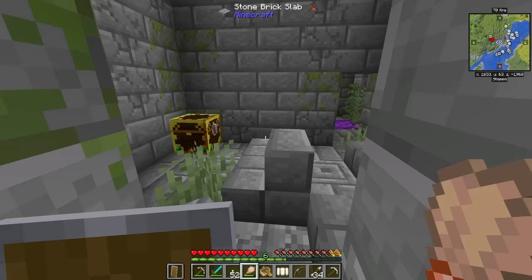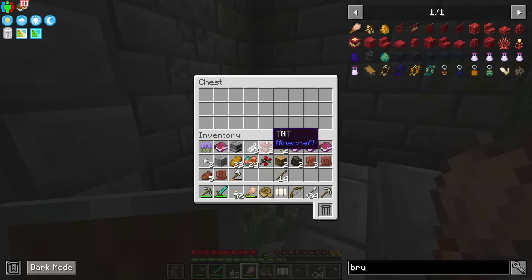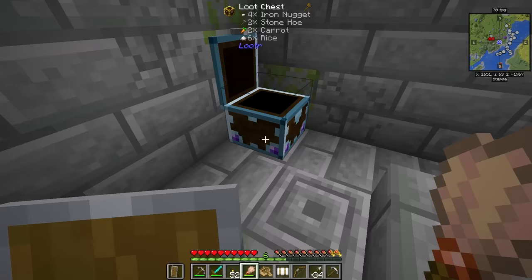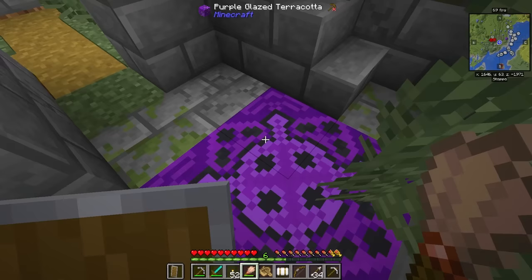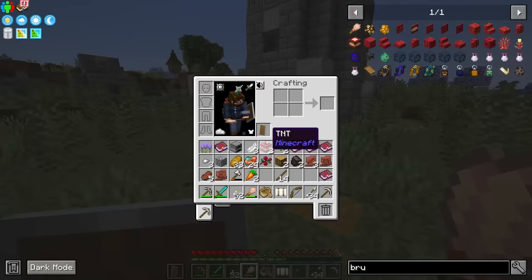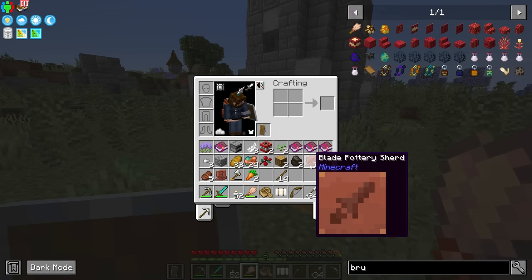There is a chest in here, and it has Capturing 2 on it. Capturing is from Apotheosis and it allows us to get a spawn egg of a particular mob. I'm also going to take these carrots. We ended up getting a few different shards here — this is a cool-looking one, and the sword one I really like.